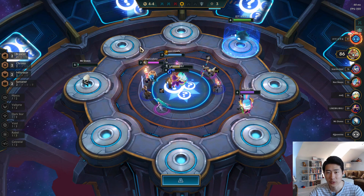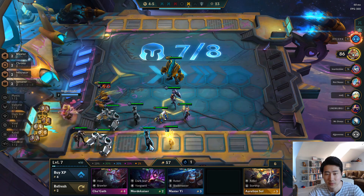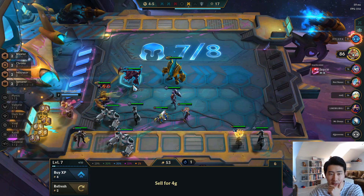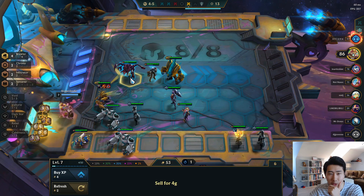Let's go for another spatula, two-star Blitz, and we actually have Force of Nature — that's why I grabbed the spatula. It's so sad we can't get a Tear though. We do have a Cho'Gath now, so we can go for four Brawlers — there we go, four Brawlers.